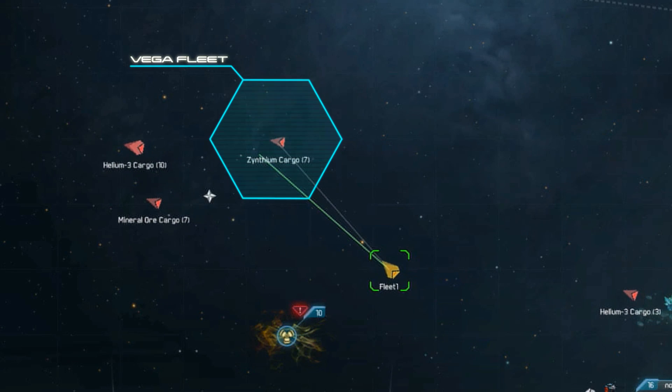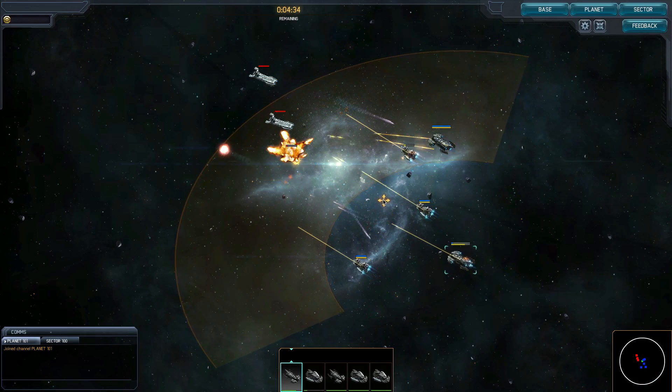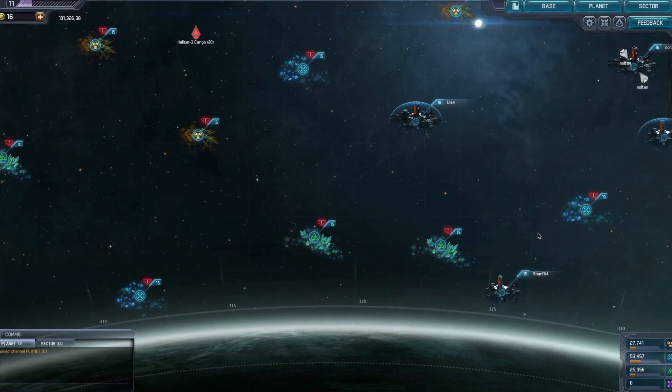You can earn resources, including Anti-Matter, by raiding Vega cargo fleets. Engaging these Vega fleets in combat and subsequently destroying them will reward you with resources. Resources will be important throughout the entire game, so you should always be looking for ways to find more.